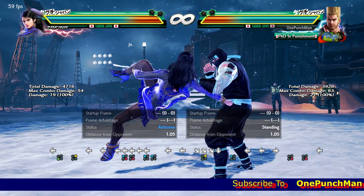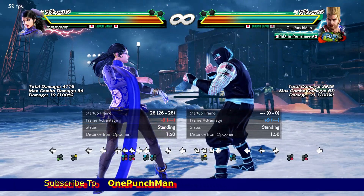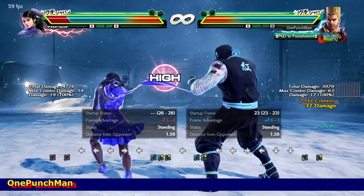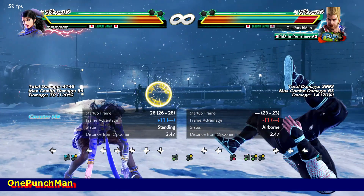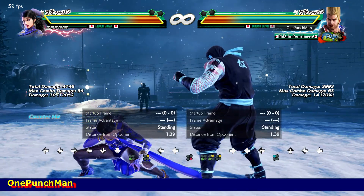Then there is this strange move that is plus 6 on block but converts to minus 9, which can be interrupted in the air. Can take side to it. The strange thing is it also converts frames on hit: first at plus 26, then to plus 11. That's all for today — thanks for watching, goodbye.